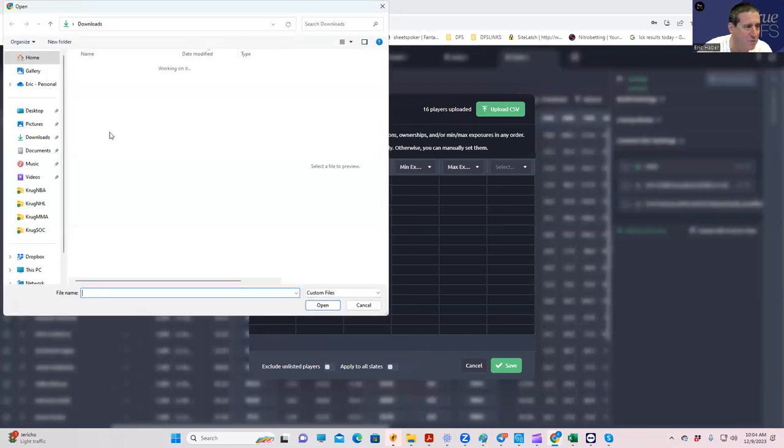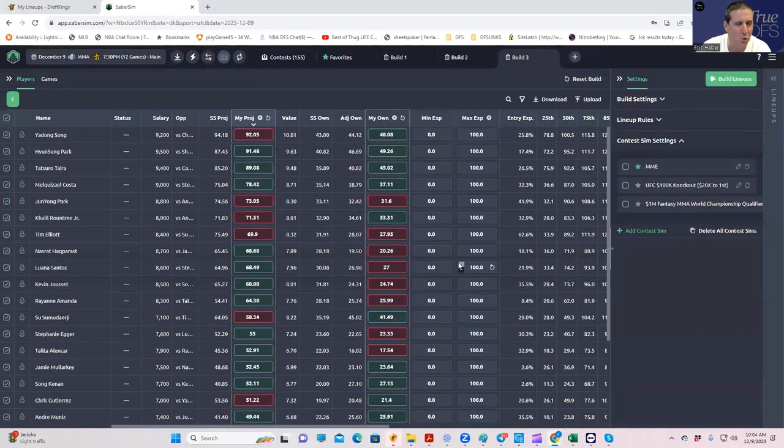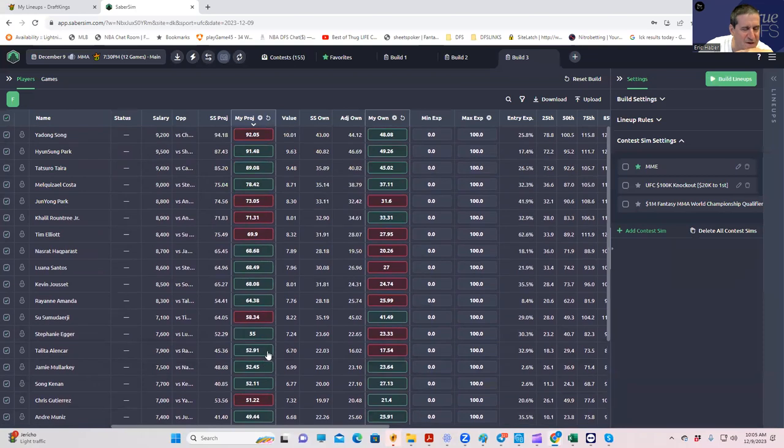The first thing you have to do is have your projection set ready. You can use SaberSim, RotoGrinders, FantasyCrunchers, or the TrueDFS ones, which are basically my own secret sauce combining different models with my own tweaks. You have to start with something. I'm going to upload my own projections into SaberSim. They have to be pretty solid and sound — I think this is a pretty good set — and then you can decide whether to tweak on top of it.